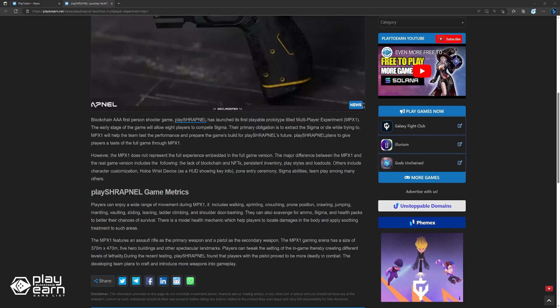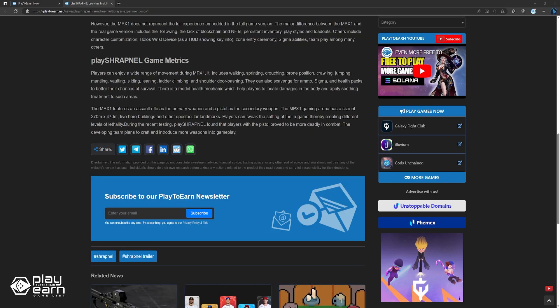Despite that, players can enjoy a wide range of movement during MPX1, which includes walking, sprinting, crouching, prone position, crawling, jumping, mantling, vaulting, sliding, leaning, ladder climbing, and shoulder door bashing. They can also scavenge for ammo, sigma, and health packs to better their chances of survival. There is a modular health mechanic which helps players locate damage in the body and apply treatments to such areas. The MPX1 features an assault rifle as a primary weapon and a pistol as a secondary weapon.